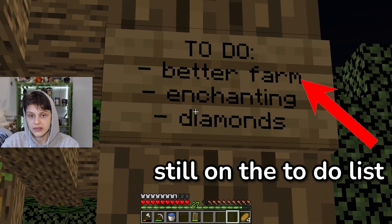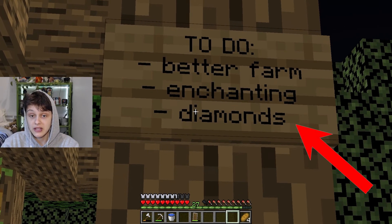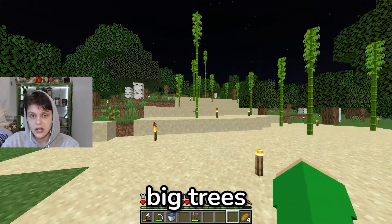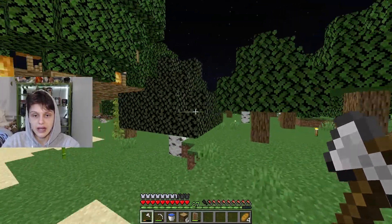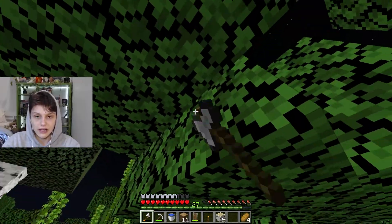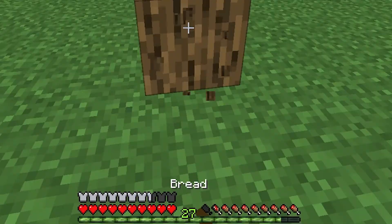What I have also done is updated our to-do list. Better farm is still on the to-do list. Enchanting is something we should do, so diamonds — we need to get diamonds before we enchant. And big trees: what I want to do is surround this whole area with big trees so that my house doesn't just stick out like a sore thumb. I want to make a whole forest area around it all, so that we're kind of tucked away, hidden away from the world.